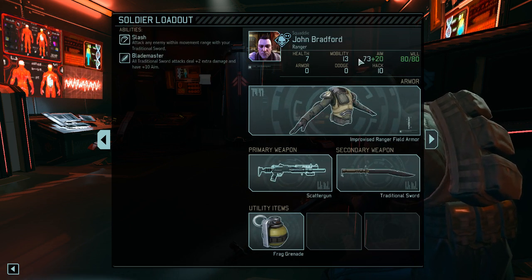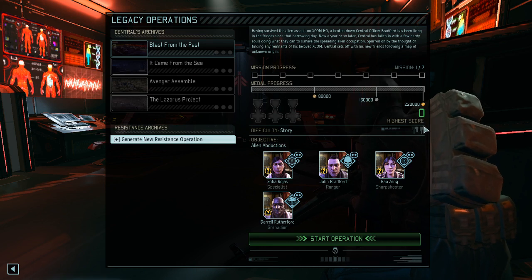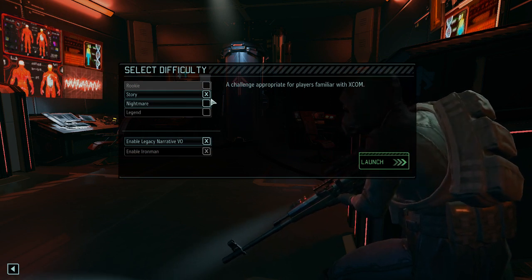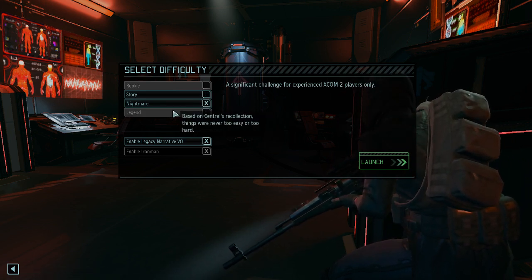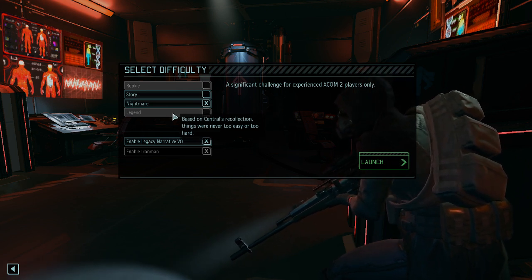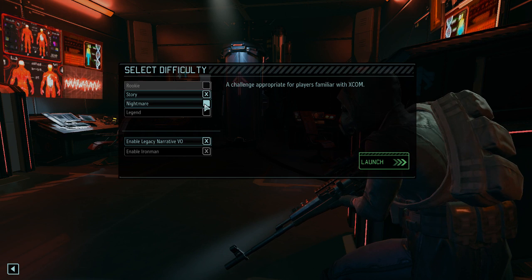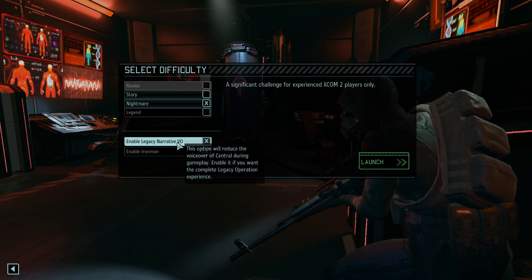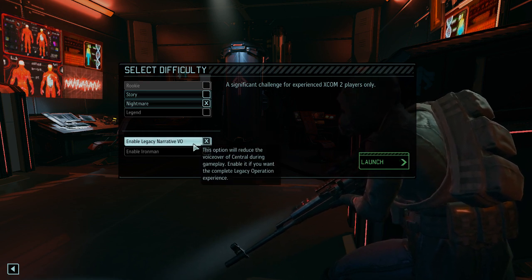That's going to be easy. Based on Central's recollection, things were never easy nor too hard. So we either have story difficulty — the classical probably normal mode — and this here is then the equivalent of probably commander mode. Enable legacy narratives and Iron Man — of course we're playing Iron Man. What else? This option will reduce the voiceover of Central during the gameplay.